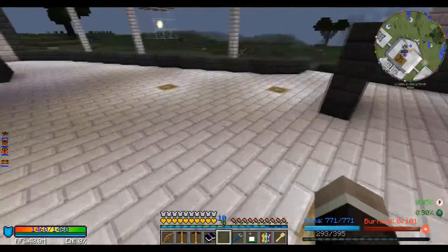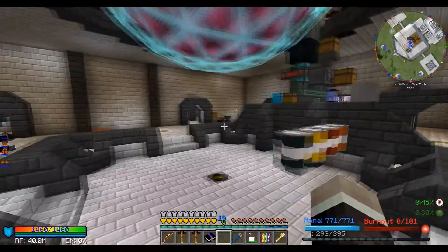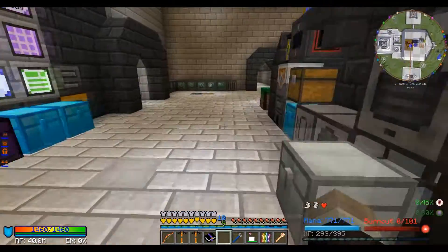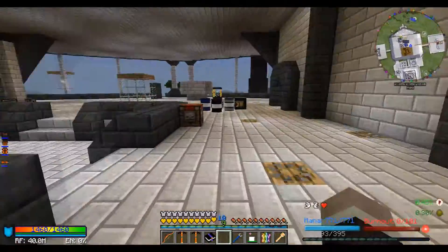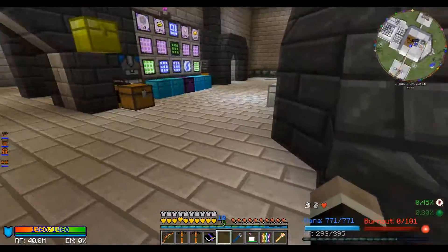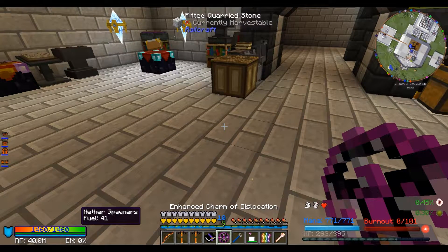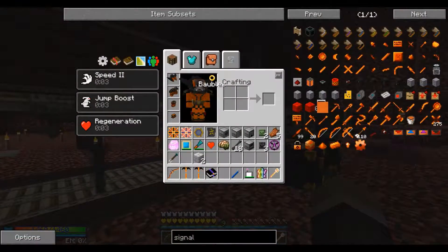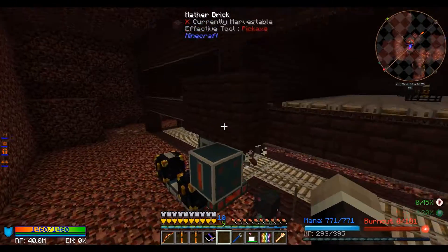I'm going to use carpenter's blocks to light up my base — I've been putting those around here and there. I don't believe I had an RF tool set up last time, and I'm pretty sure I didn't get into Botania at all. I didn't have awakened draconium stuff, and I didn't have a bajillion nether stars. The very first thing I did since the last episode was set up another spawner for wither skulls.